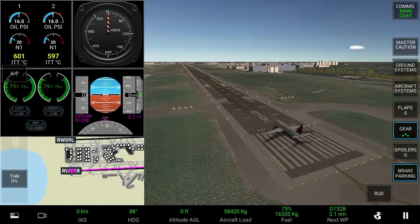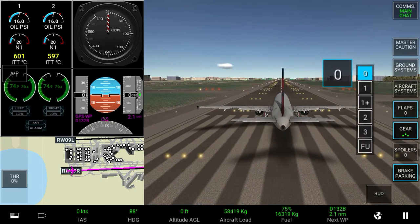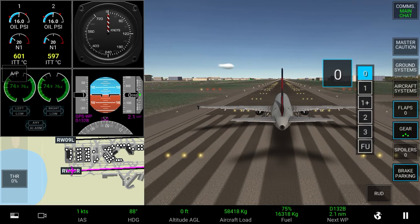So before takeoff, once you tap the screen to calibrate, which I have done, you need to hold down the flaps button to choose your flaps setting depending on your preferences. At least 1 plus F is recommended in the takeoff checklists, so that is the setting that I'm going to choose.